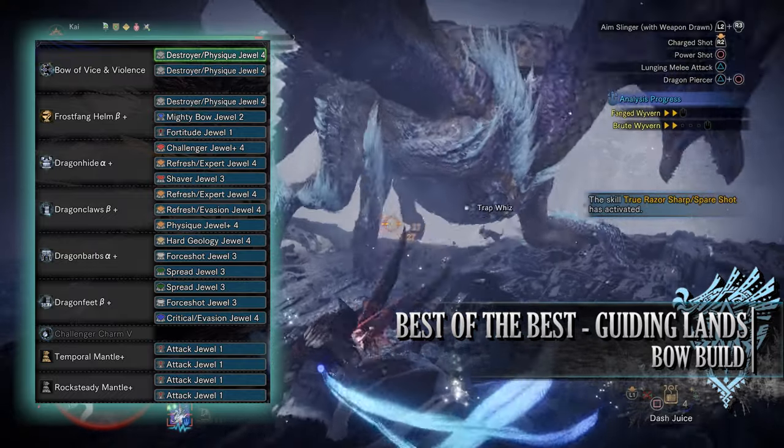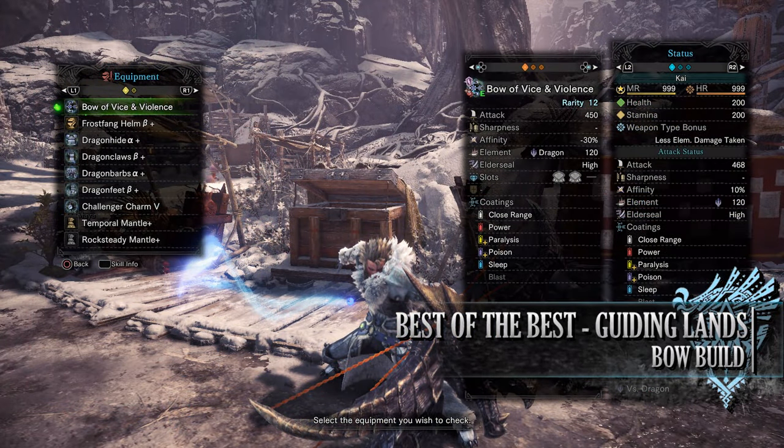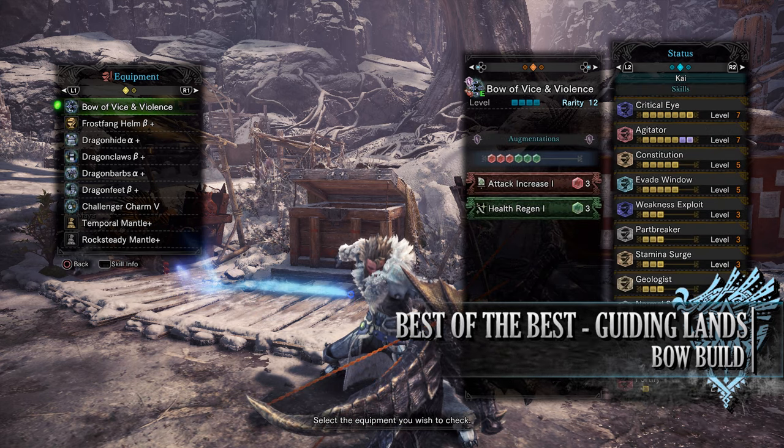If you've done what I've done here, you'll have a build with 200 health and 200 stamina regardless of consumables. You have a raw attack of 468 with 10% base affinity, which can potentially be 80% when taking into account Weakness Exploit and the Agitator buff. You have a dragon rating of 120 with high Elder Seal and access to all coatings bar the blast coating. You'll also have a decent defence of 1109 that is strong against water, thunder and ice but unfortunately weak to fire and dragon.